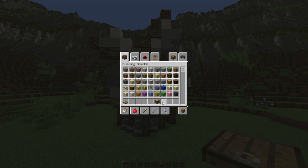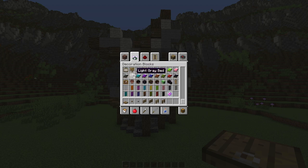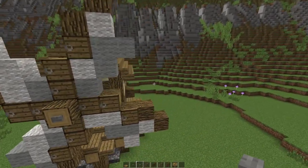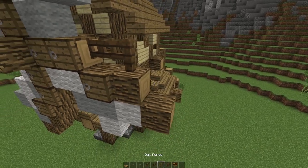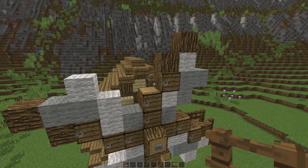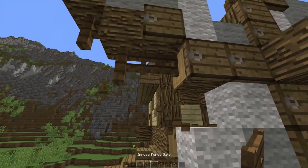Now for detailing, take out your wooden buttons, stone buttons, oak wooden fence gates, spruce wooden fence gates, oak wooden fences, and spruce wooden fences. Place a stone button in the center. On the arms, place a spruce wooden stair, then a spruce wooden fence gate, then a spruce wooden fence. On top it's just two fences without the fence gate. At the bottom, two fences and then a fence gate again — to place the fence gate you need to put something under it first and then just remove that. That's the beautiful arms done.